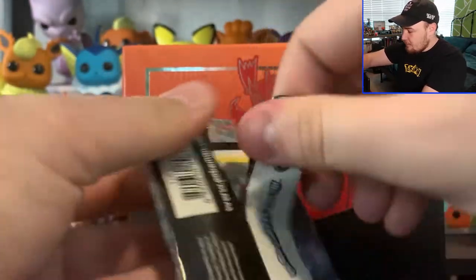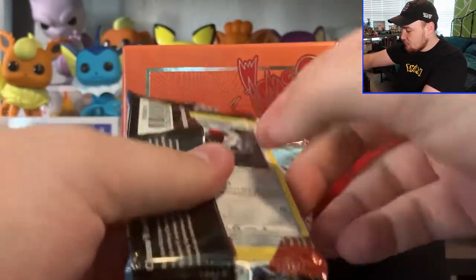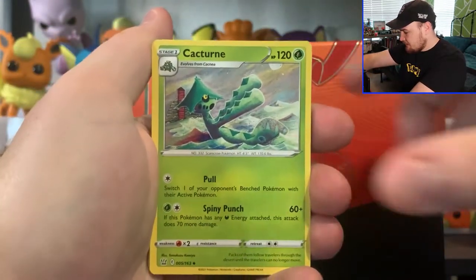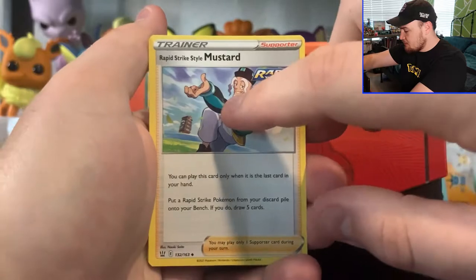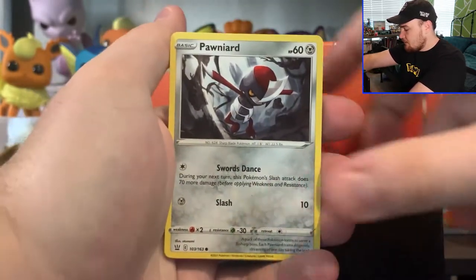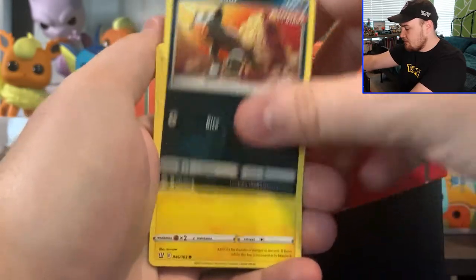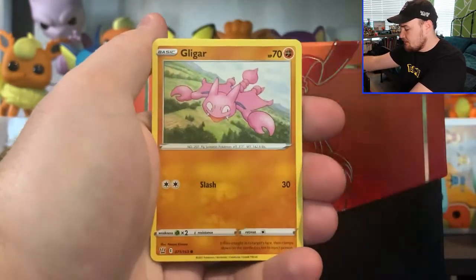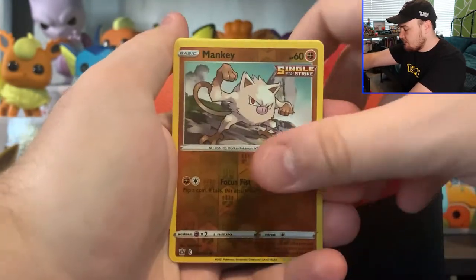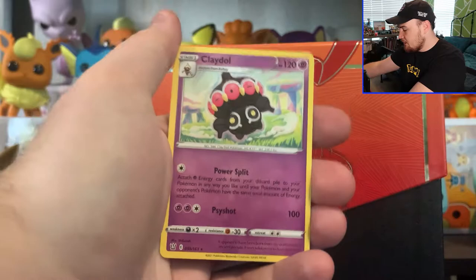We are halfway through our Single Strike box here. Green Co card. We got a Darkness Energy, Cacturn, Rapid Strike Style Mustard, Cheryl, Pawn Yard, Houndour, Shinx, Gligar, Spoink, we got a Mankey Reverse Hollow, and then we got a Claydol.